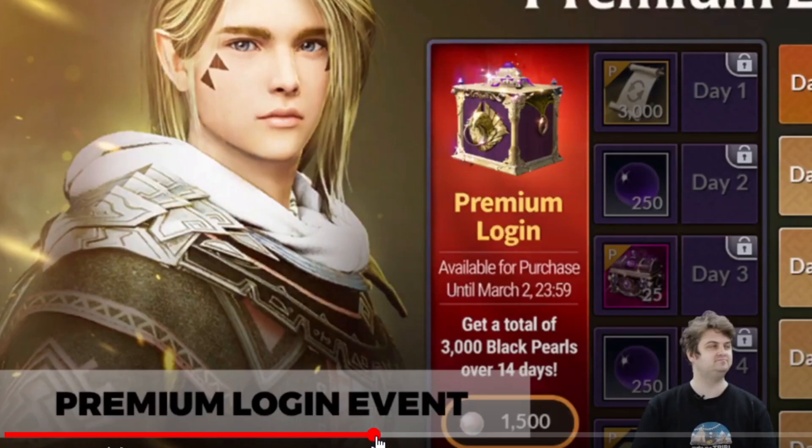Next one, we're gonna have a lock-in event. You can get extra reward if you're using 1,500 white pearl. You will gain around 3,000 black pearl and other useful materials and items, like restoring score, darkness rune, etc.